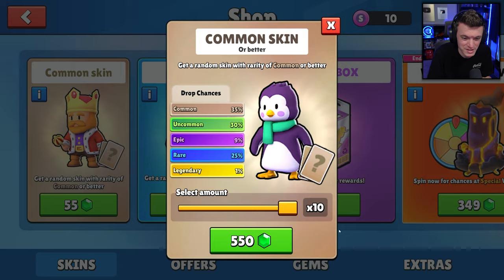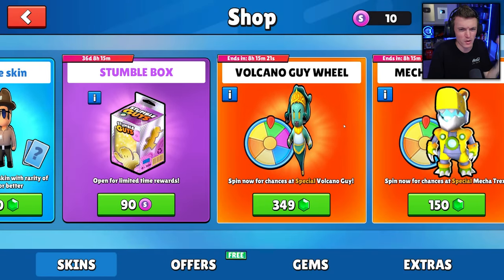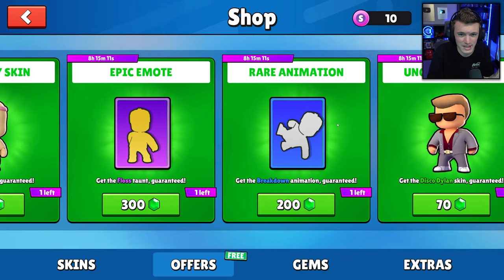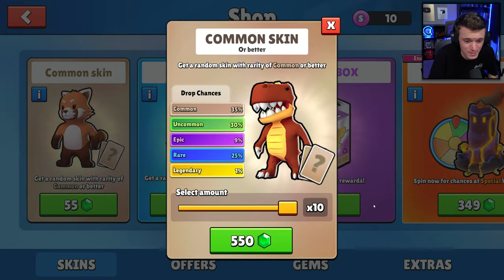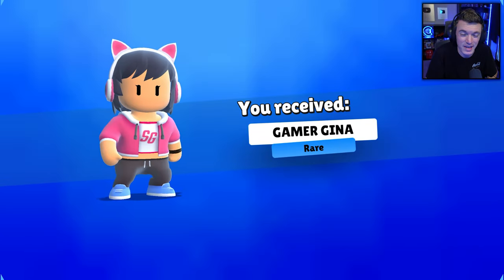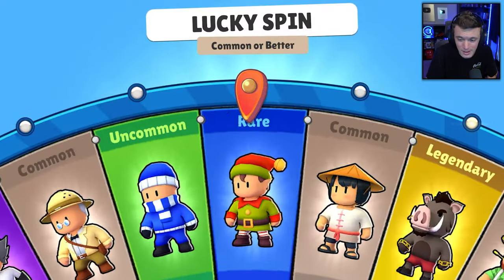We're on a brand new account so we have no skins right now. We're going to open up 10 common skin wheels, rare skin wheels, 10 volcano guy wheels, 10 mecha T-Rex wheels, a lucky wheel, the April Fools legendary skin, epic emote, rare animation, uncommon skin — we're getting everything. Here we go, 10 common skins! First skin on this account is Gamer Gina.